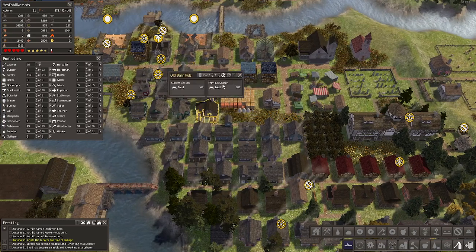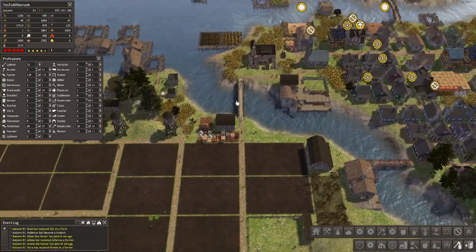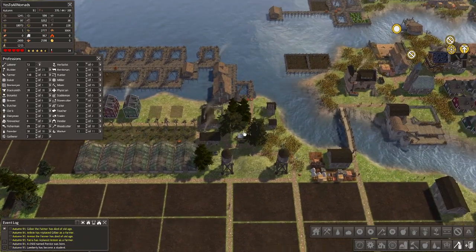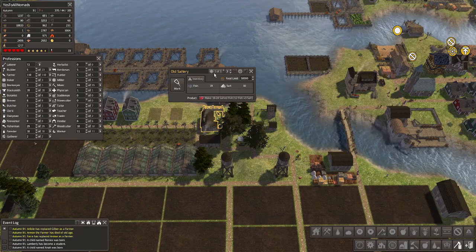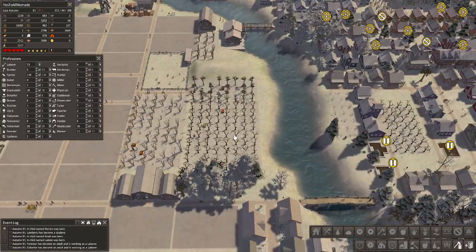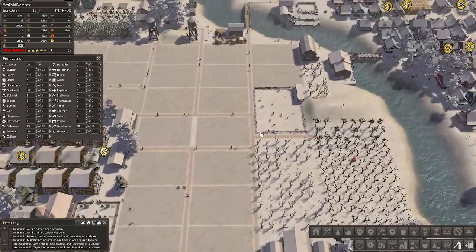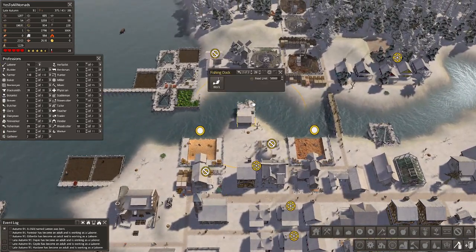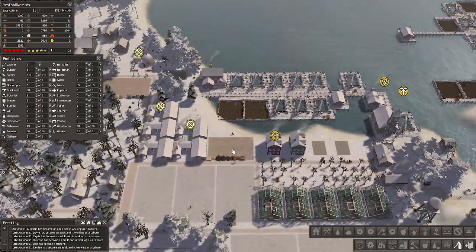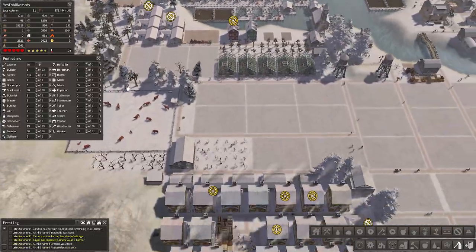How are we doing on meals? 300 is okay, but two laborers to only get that — not amazing. We have almost a thousand salt. How's the new fishing spot doing? Under 300 fish — what the heck? Up here is really good, 670. Although that one might not have been finished in time. After the harvest, our food is up closer to 19,000.